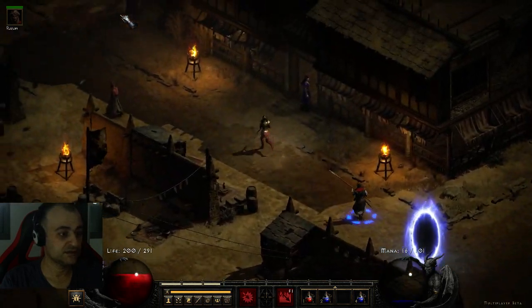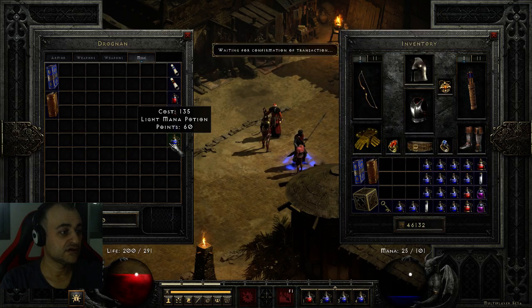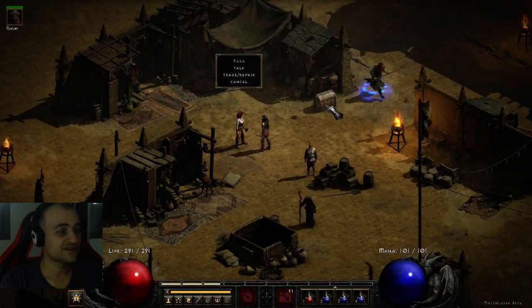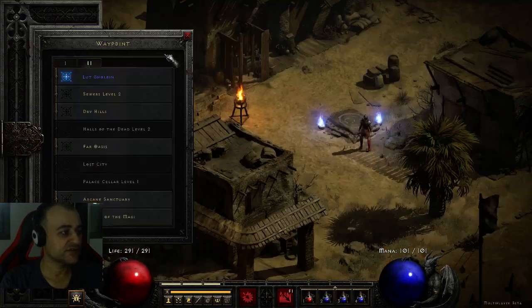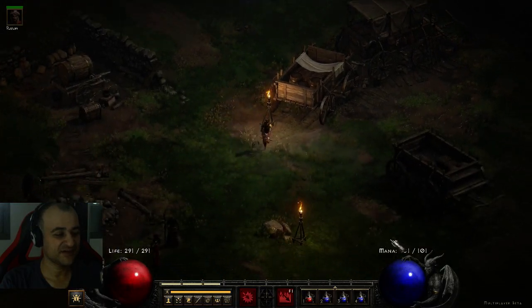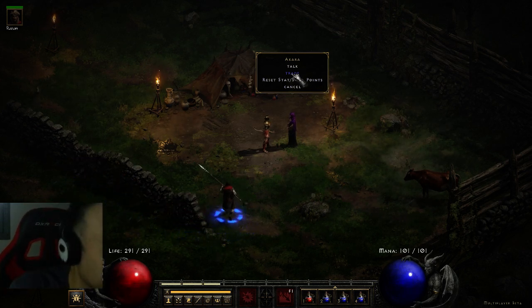First let's go trade some items and fill up on potions. I only have one respec per character, so this is it. The second build we can do is Frost Arrow — Frozen Arrow. We only get one respec at Akara's, which kinda sucks. On my Sorceress I made one single mistake — I picked up the wrong skill — respec'd, and wasted it. So I can only do Charge Bolt on her, which is actually a really dope skill.